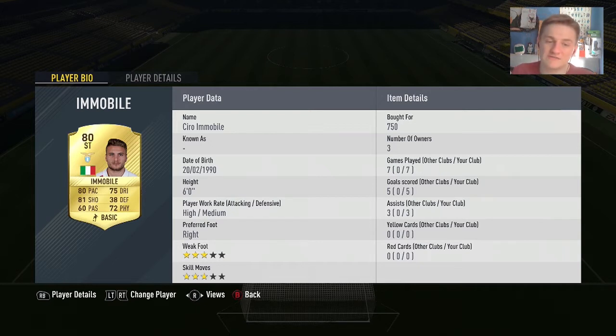Into the striker positions, we have Ciro Immobile. I've used him in my Serie A squad. 80 pace, 81 shooting, 72 physical and 75 dribbling — 5 goals and 3 assists in 7 games, and I paid pretty much discard value for him. I'd really suggest him. He scored some absolute bangers from like 35 yards out — a chip shot from the corner of the box where the keeper came out, and it was a really nice chip.